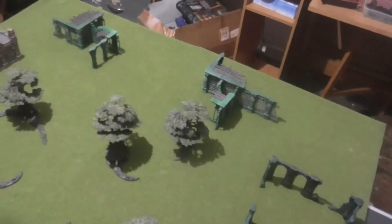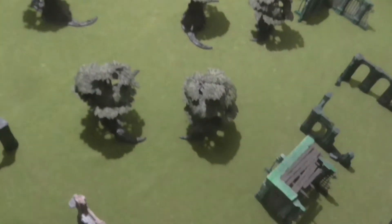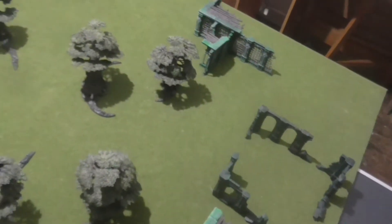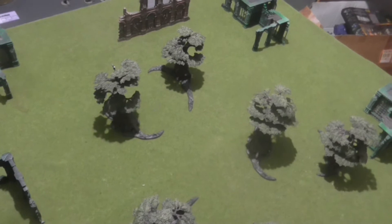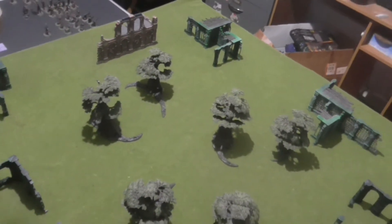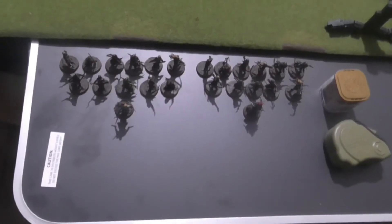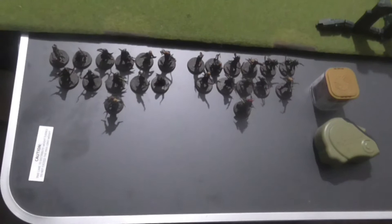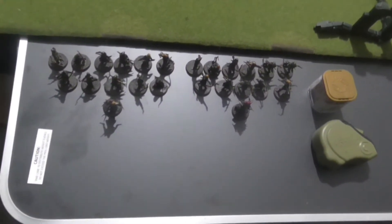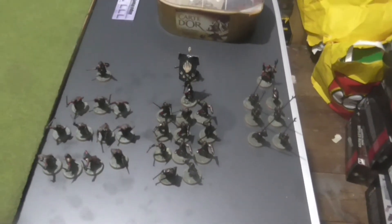First of all, let's take you through the board. We've got some ruins and each of these pairs of trees represents some area terrain — a forest, obviously. Now let's have a look at the forces. I've got quite a simple force this week: we've got Legolas and Toriel, each with 11 Rangers.